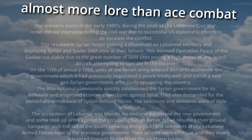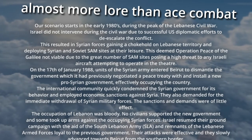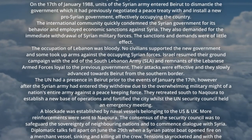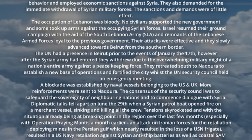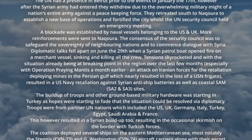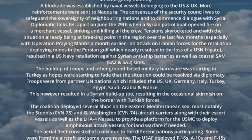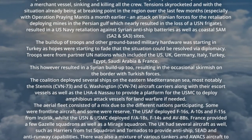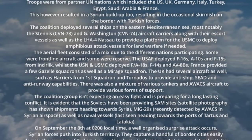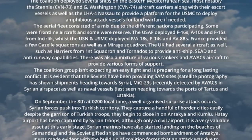The scenario is an alternate history where the Lebanese Civil War led to Syria occupying Lebanon with assistance from the Soviet Union. In this scenario, the Syrians during a surprise attack pushed into various Turkish border towns but were quickly halted by the coalition. The time is 1989 and you, the player, take the place of the various coalition pilots working to liberate territory from the clutches of the Syrian government and topple the regime.